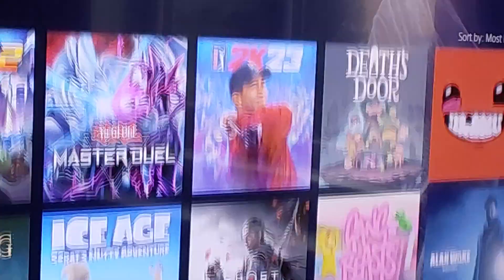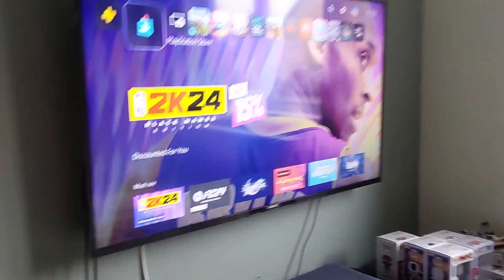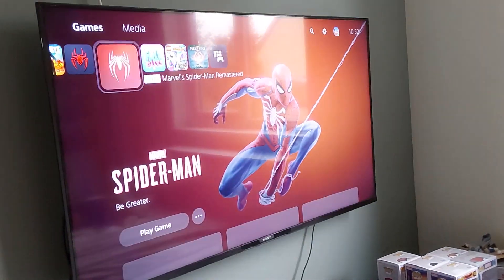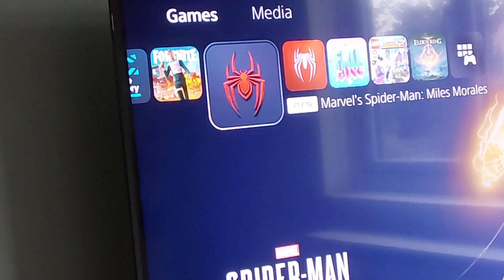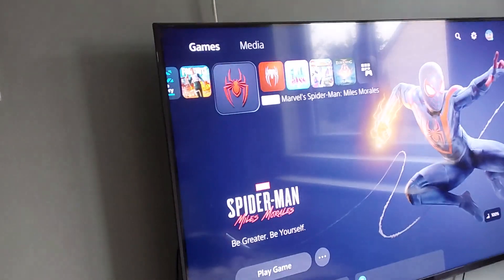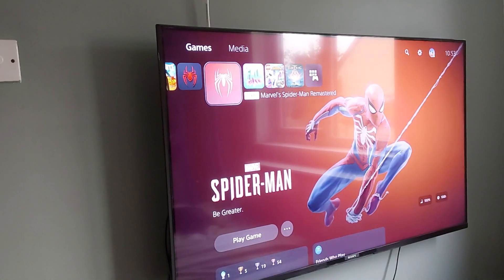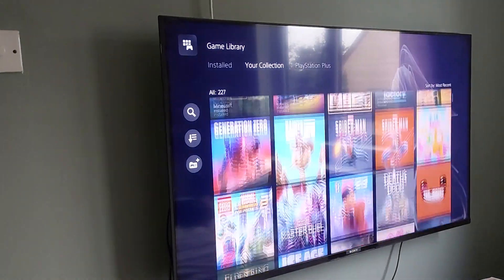Same with Spider-Man PS4 and Spider-Man Miles Morales. Let's zoom out. It's the Spider logo. So as you can clearly see, it's this logo but with a black background instead, because of Symbiote.